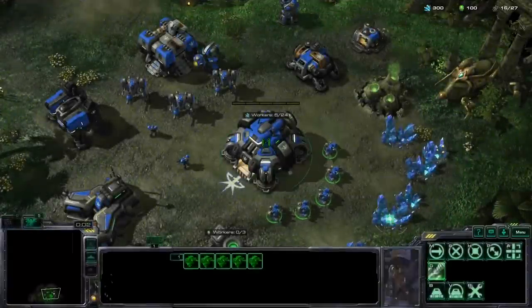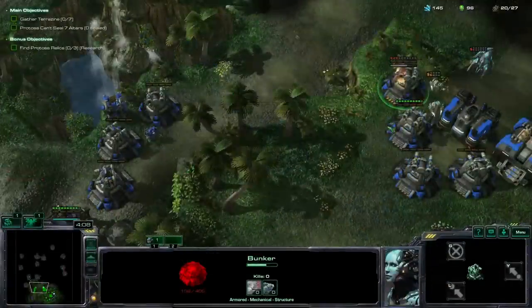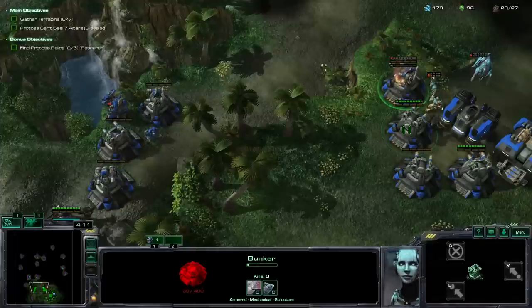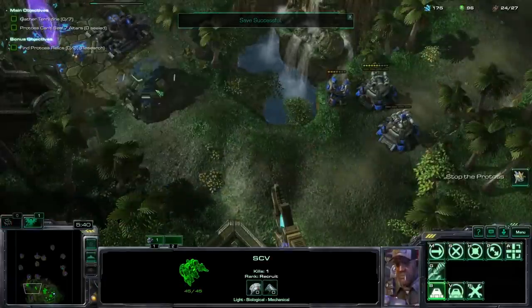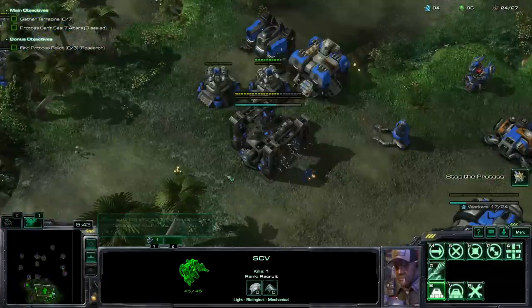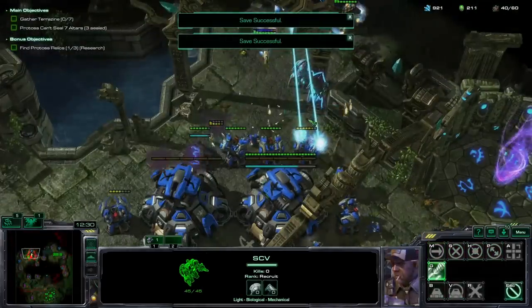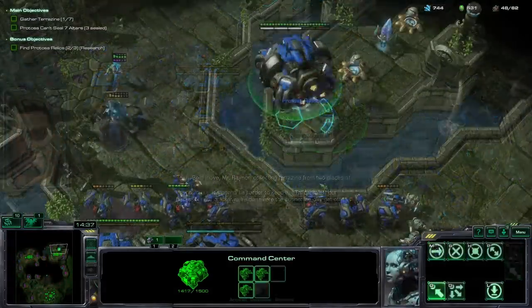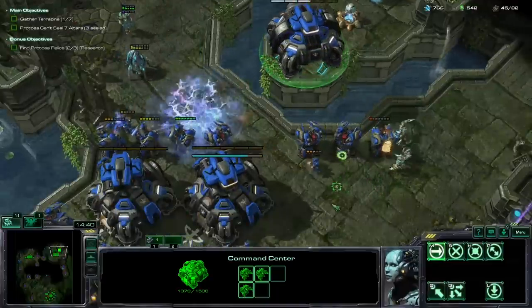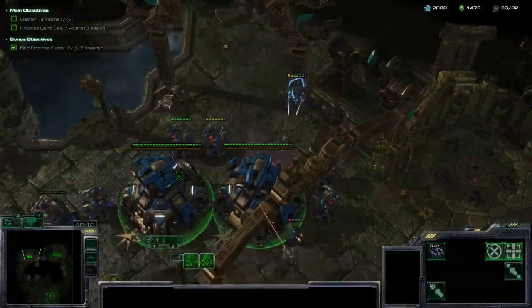With those upgrades, Welcome to the Jungle was next. My strategy for this mission was simple: first defend against the early attack waves, then build CCs, fill them with SCVs, lift them, fly to choke points, turn them into fortresses and add turrets for anti-air. It was fairly easy to gather the terrazine and the research with this defense setup, and the mission was over in just a few reloads.